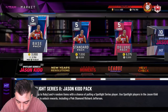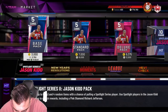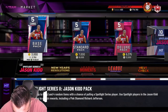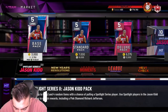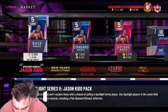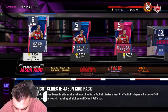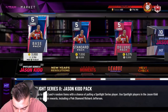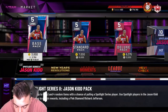Highest rated card: 97 Bird. Here are the stats — 97 three-pointer, 97 mid, 92 free throw, 75 driving dunk, 95 post fade, 86 handles, 85 speed, 85 speed with ball, 85 vertical, 97 stamina. On defense: 93 perimeter, 92 steal, 84 interior, 78 block, 85 rebounding. So he's a beast.